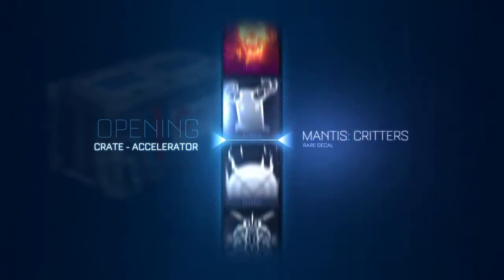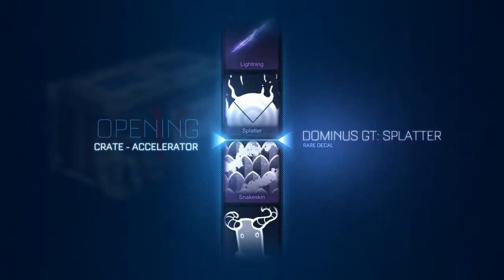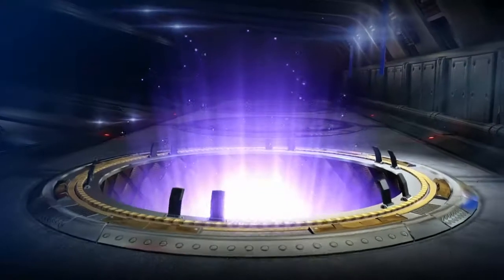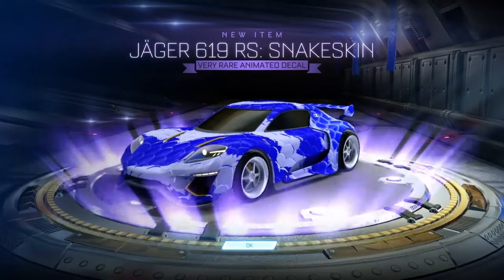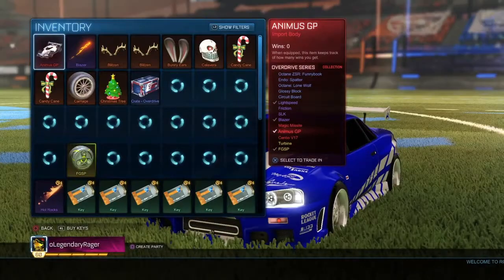We're just gonna get the Snakeskin for the Jaeger. Fair enough. So that was the three crates of the accelerator crate.